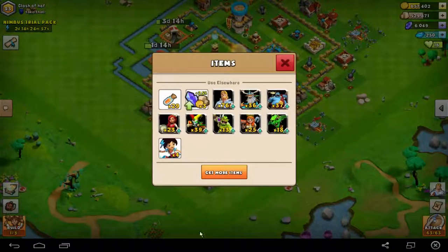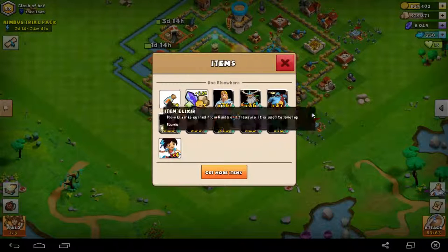I'm checking out the new item system. I don't really understand what it's useful for — I click it and nothing happens. But you can see all of your items now in your backpack, like this.